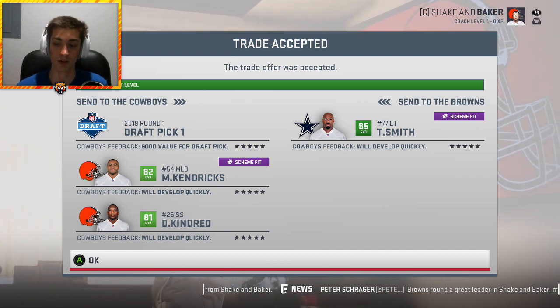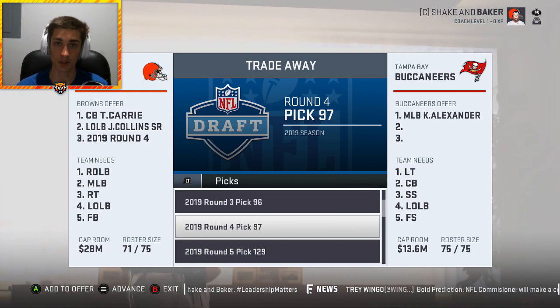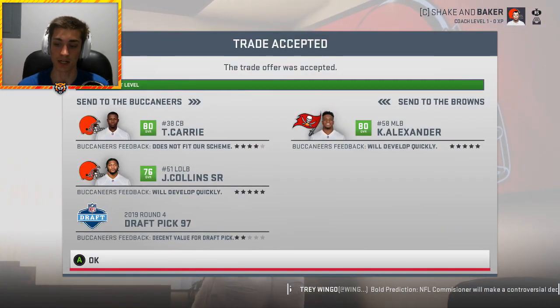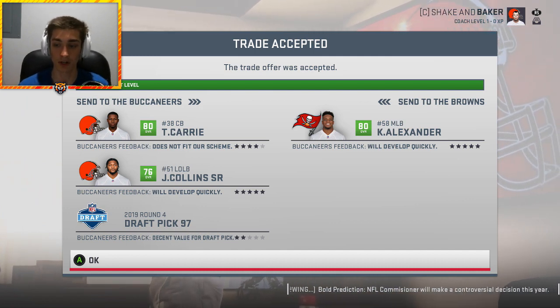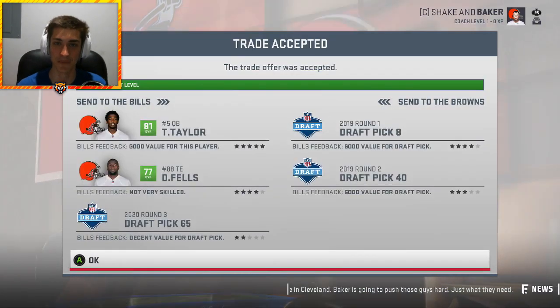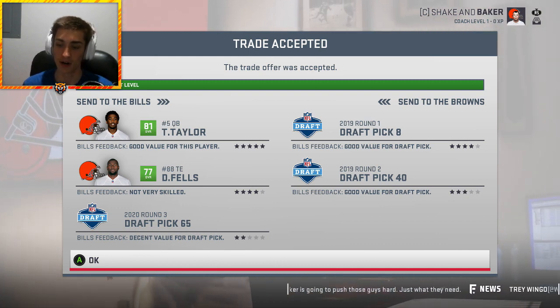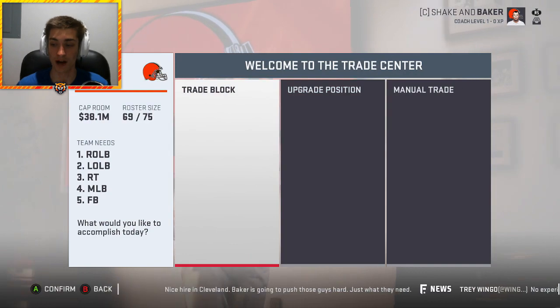The first trade is a big one — trading a first-round pick and Michael Kendricks essentially for Tyron Smith. Then we pick up Quan Alexander, trading TJ Carey, Jamie Collins, and a fourth. Of course Joe Thomas retires, so we're looking to replace that left tackle spot. We're trading Tyrod Taylor back to the Bills — Bills fans across the country explode as they are furious Tyrod Taylor is back — giving up a little value to bring him. We wanted to start Baker Mayfield.